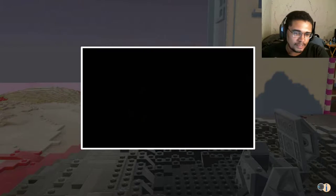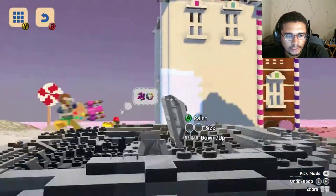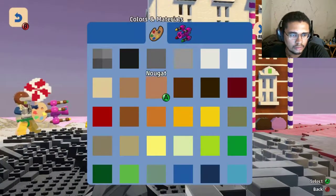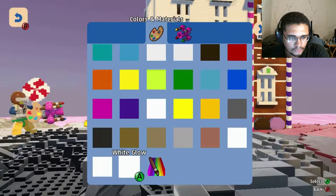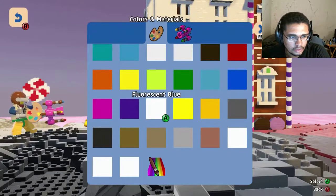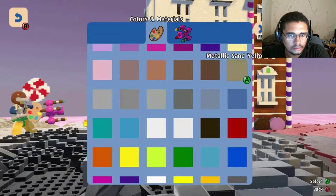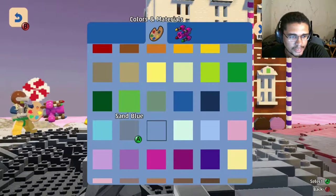That doesn't seem like something a paintbrush should be able to do. Got it. You want me to... Well, you know, he told me I could do whatever I wanted. Where is it? Where's the lava? What is this? Medium blue. It's the same color as the background.